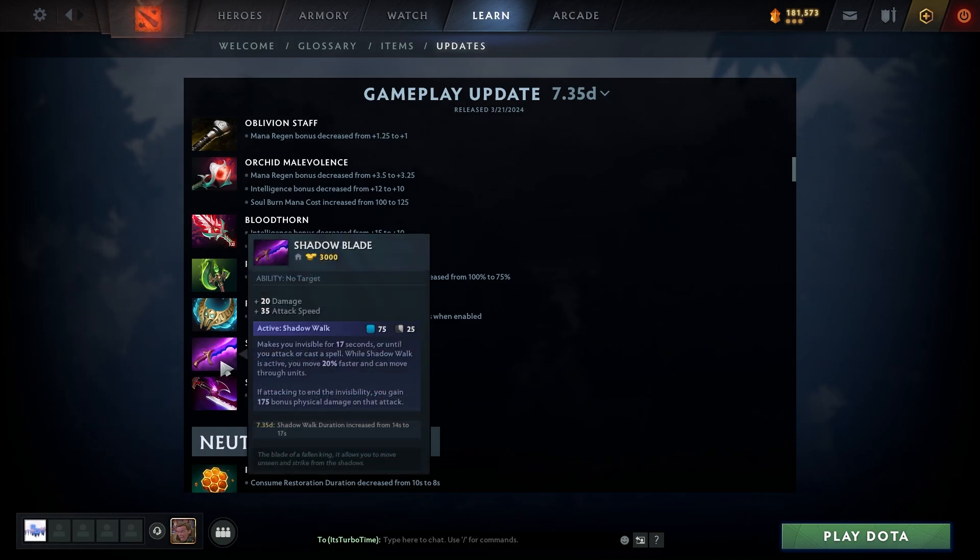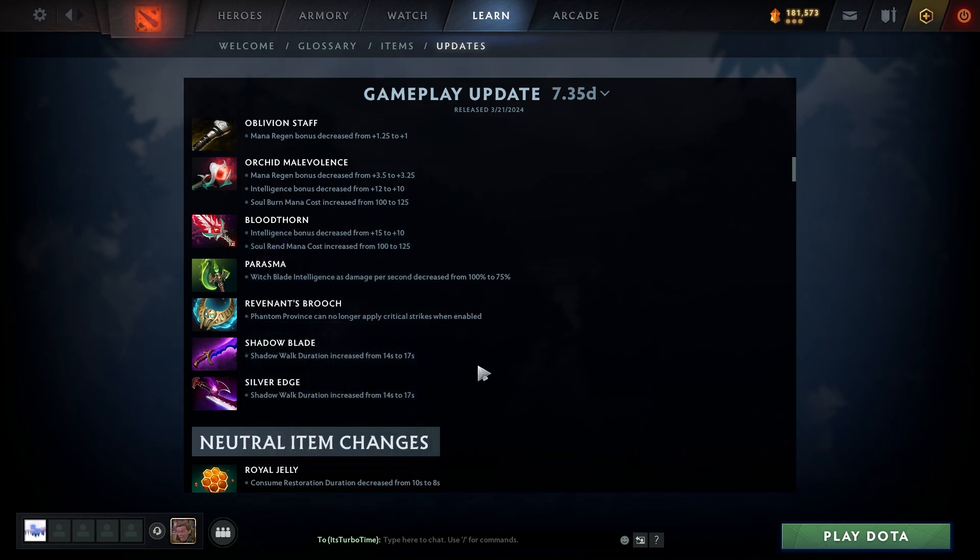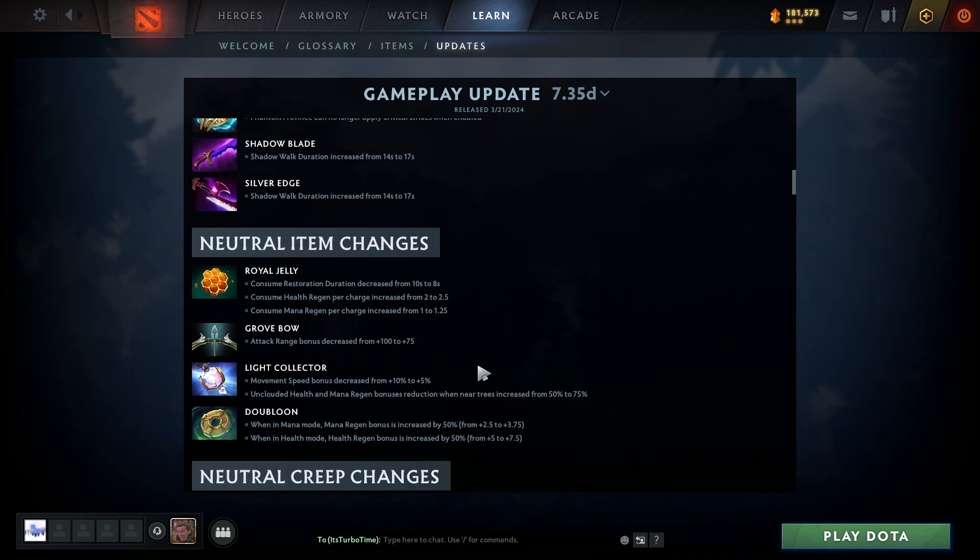Same cooldown on Shadow Blade, that's pretty cool — you're going to be invisible a lot, supports are going to be angry this patch. Royal Jelly consume restoration duration decreased from 10 to 8, but health regen per charge increased from 2 to 2.5 and mana regen per charge increased from 1 to 1.5.